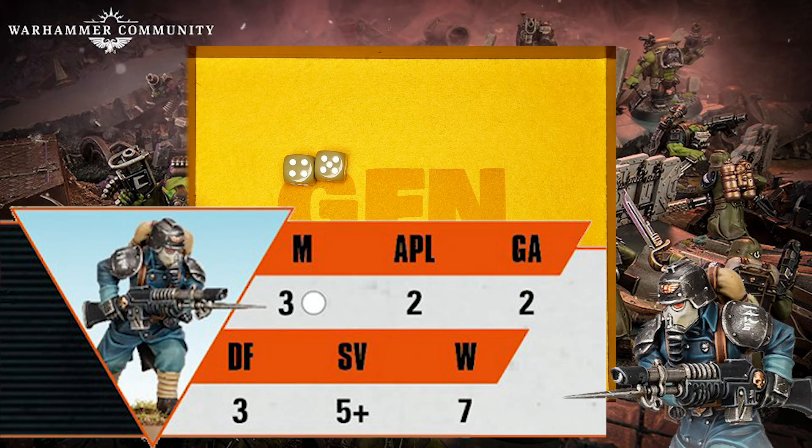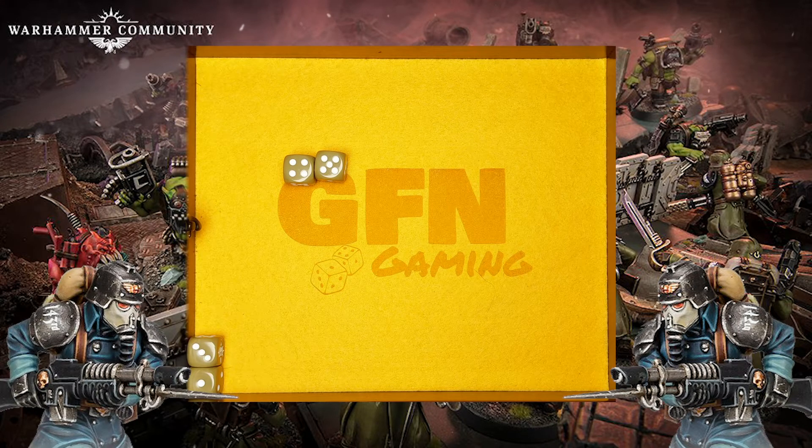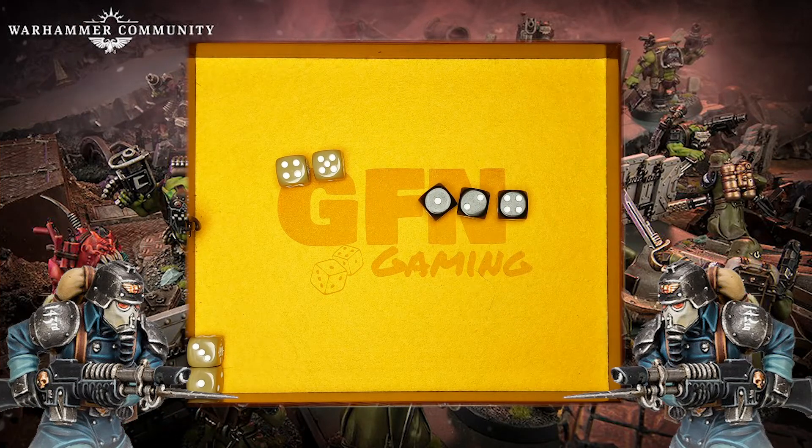Looking at the data slate for the Guardsman now, we can see that the Guardsman has a defense value of three and a save of five plus. The defense value of a target now represents how hard to hit or how elusive that target is, and the model being shot at rolls this number of dice. The save value is five plus, so any roll of a five plus on these dice will count as a successful save, with a six being counted as a critical success.